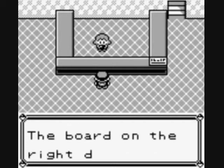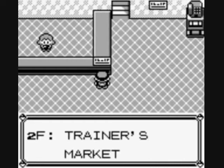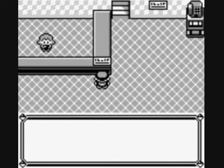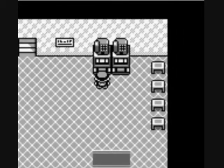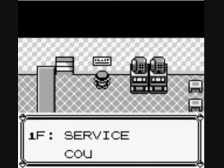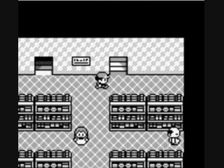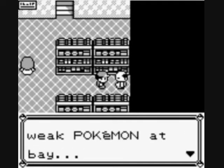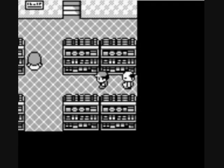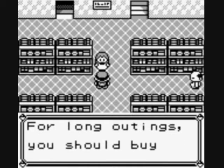Welcome to the Celadon Department Store. The store layout: first floor service counter, second floor trainer's market, third floor TV game shop, fourth floor wise men gifts, fifth floor drugstore, and rooftop vending machines. Obviously this part is kind of a misadventures episode — not too much going on, but I'm going to get some odds and ends taken care of. Super Repel keeps weak Pokemon at bay. Getting all these items now will prevent me from stocking up later.